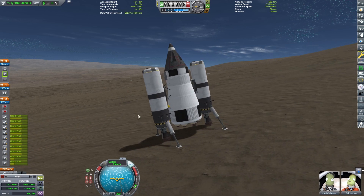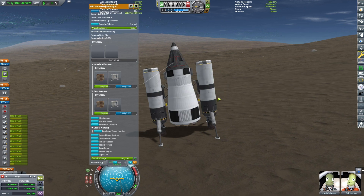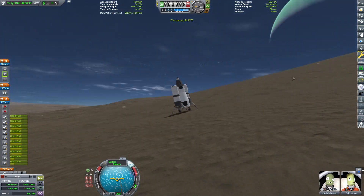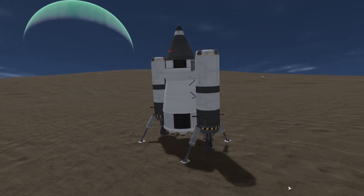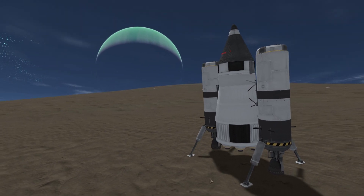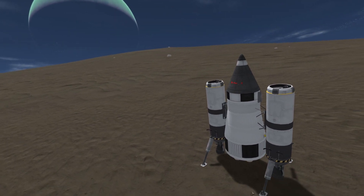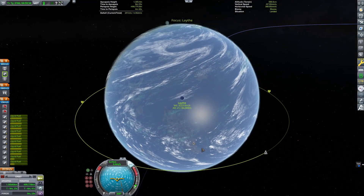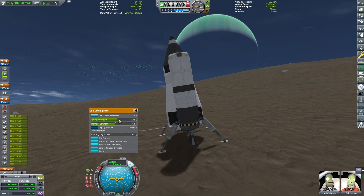The craft has landed just fine — it wants to slide a little so I can't quick save here, but we are safely on the surface. We can do whatever science we want; this is a sandbox game so there isn't much point, but we did safely land on Lathe. This island is pretty good — there are some flat spots to choose from. Now we're going to set our cruiser stage as our target; that's what takes us back to Kerbin. This craft is just our lander and ascent craft — it has nothing to do with getting back to Kerbin.